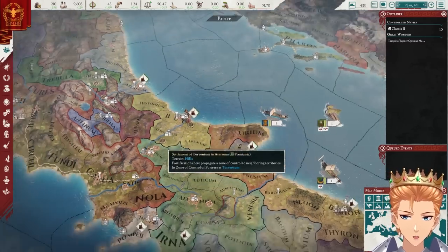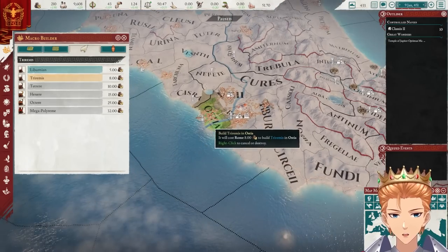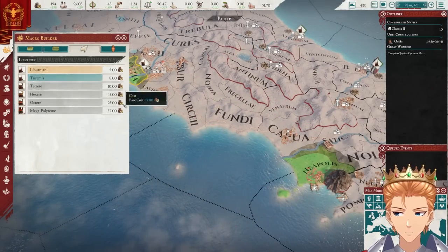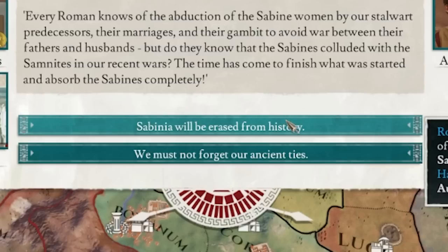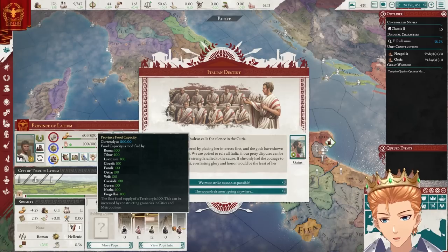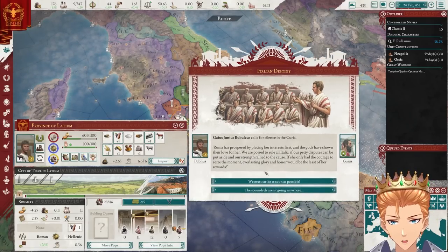I see a lot of people building ships. Am I supposed to do that? Let me just pretend I know how the ship system works. The Romano-Sabine feud — I really want to get rid of these guys. Sabine will be erased from history. That's a little bit aggressive. Also, Rome appears to be starving a little bit. Maybe I shouldn't have imported so much stone.